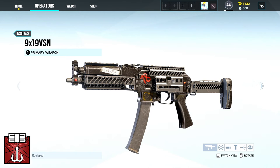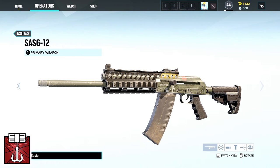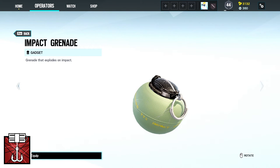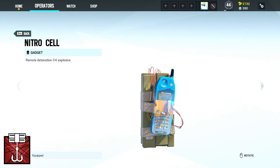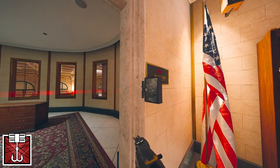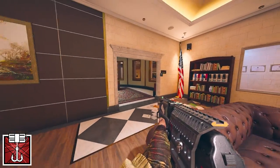Kapkan comes with the 9x19 VSM or the SASG-12 as primary and the PMM or the GSH-18 for your secondary. His gadgets are either two impact grenades or one nitro cell. Kapkan's device is called Entry Denial Device and lets you set booby traps on windows and door frames.